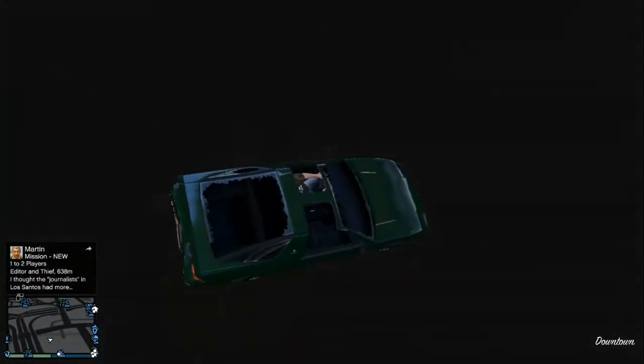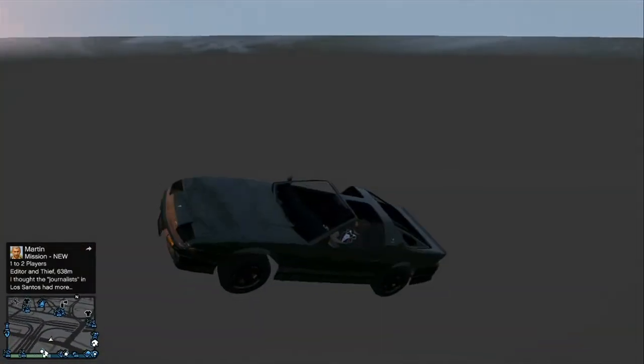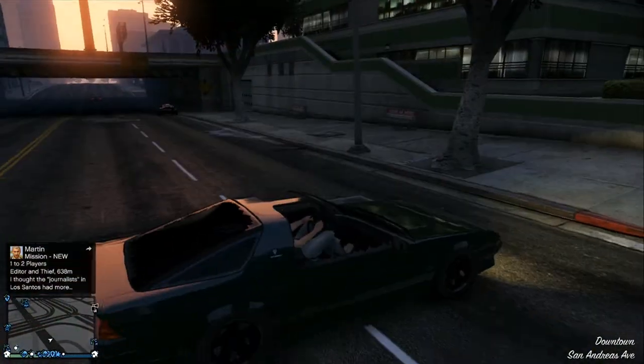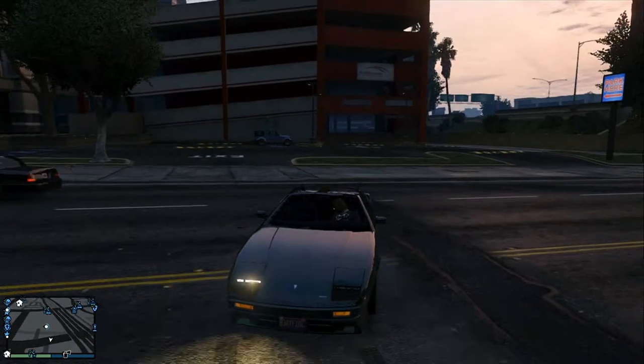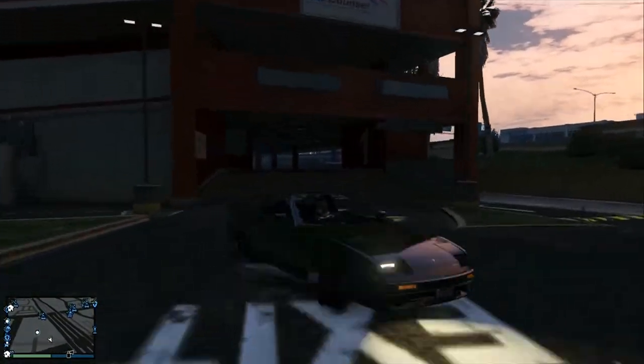Here's what happens when you drive off the other side near the north side of the parking garage — it just pops you right into the street. So that's a good getaway for running from cops. It's glorious.